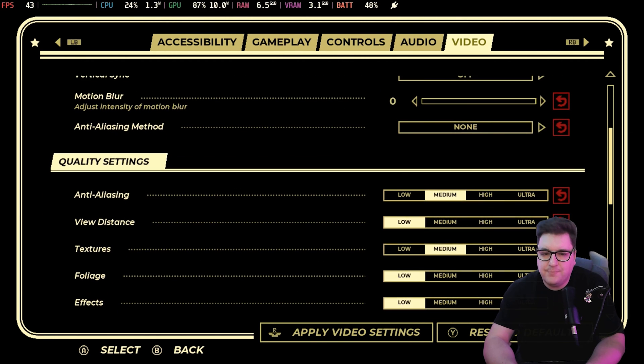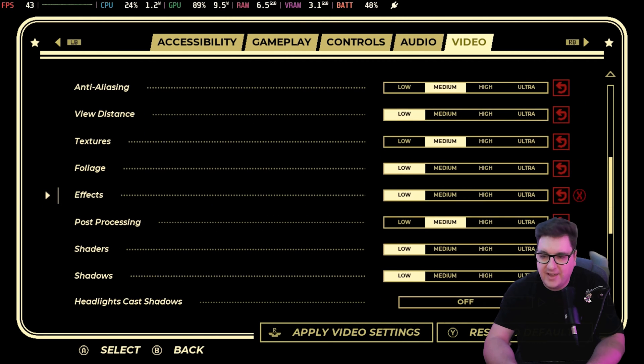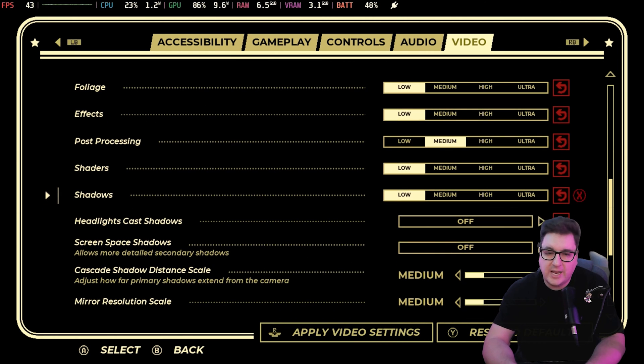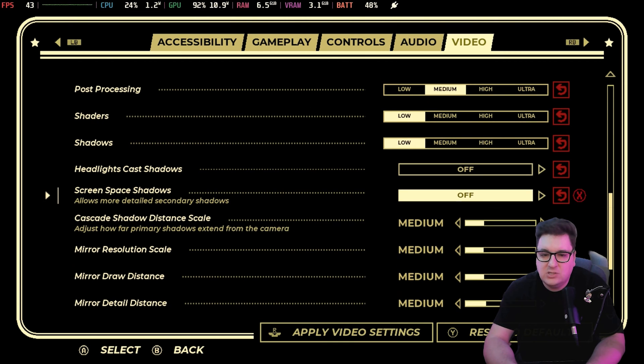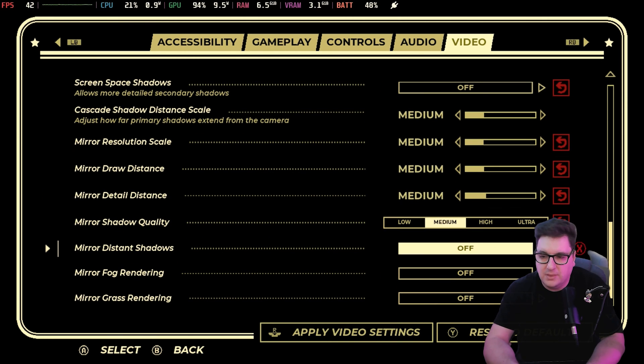For quality settings: anti-aliasing is at medium, view distance at low, textures at medium, foliage at low, effects at low, post-processing at medium, shaders at low, shadows at low. Headlight cast shadows have been switched off, screen space shadows are switched off as well. Cascade shadow distance scale at medium, and everything to do with the mirror — quality, detail distance, draw distance — is at medium.